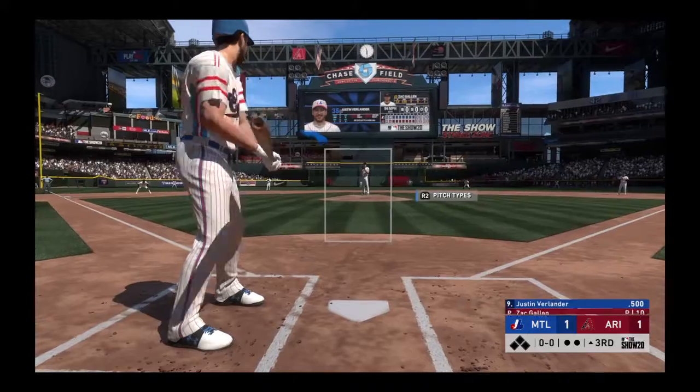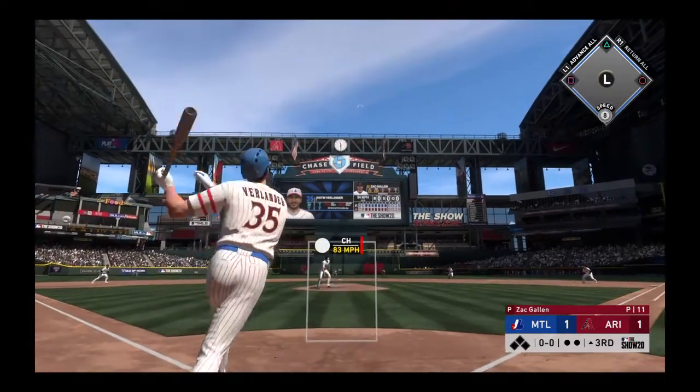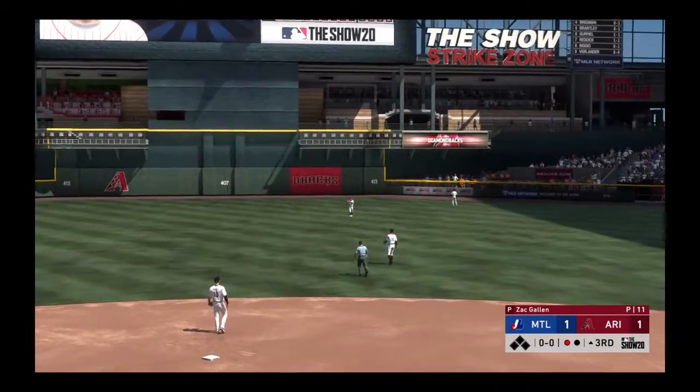So here now is the pitcher Justin Verlander — nine, one, and two due up. High in the air out to center field — Marte has it and it's a quick out number one.